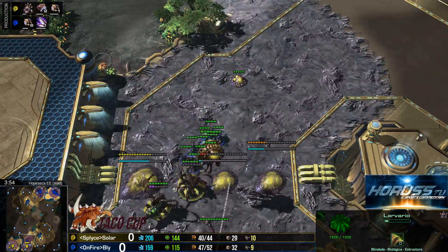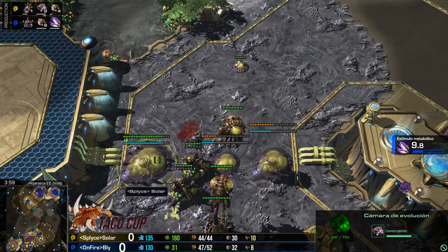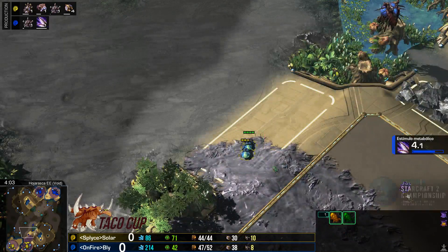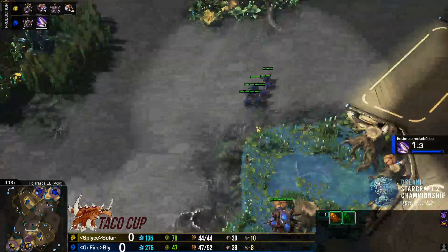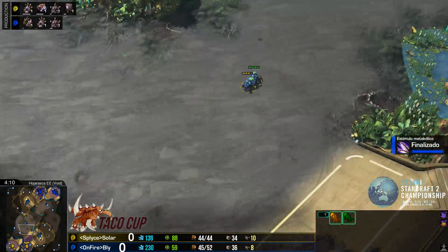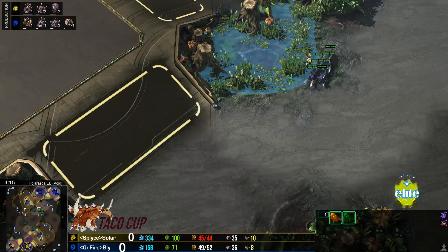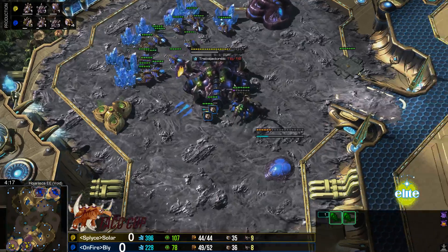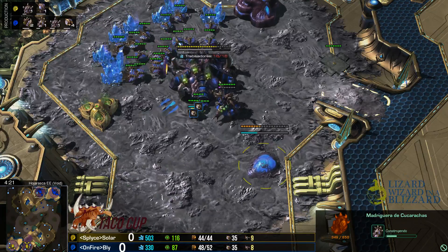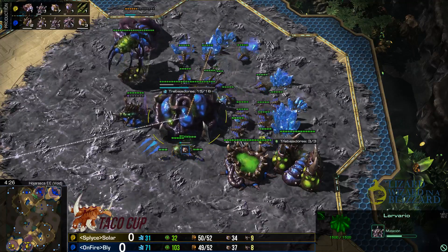Aquí viene dentro de poco. Está tratando de hacer la pared Solar, y logra hacerlo bien con esta Reina justo a tiempo. Pone la segunda cámara de evolución, la madriguera de cucarachas. ¿Qué le queda? Deja los Banelings ahí en la rampa, pero regresa con sus Zerlings. Va a regresar por completo o a lo mejor quiere hacer un segundo intento para esta pared. Solar tranquilo, en una ventaja tecnológica. Bly está haciendo Roaches al mismo tiempo, pero no tiene Evolution Chamber para hacerle más uno. Solar ya empezó su más uno.